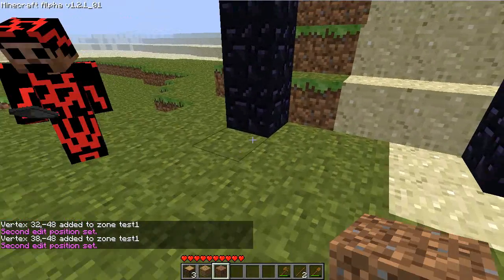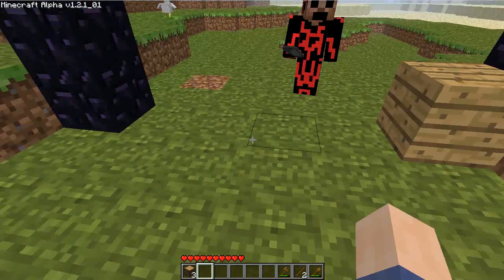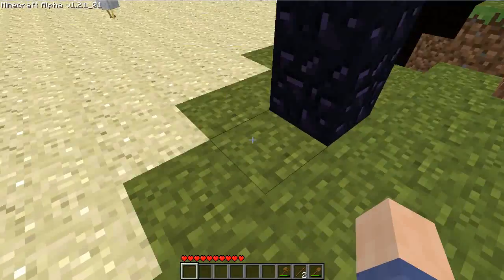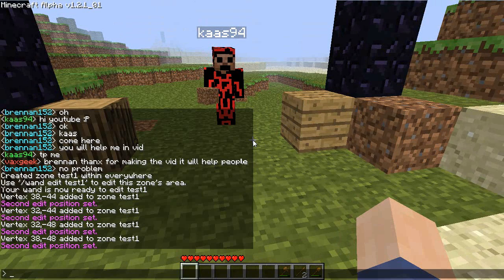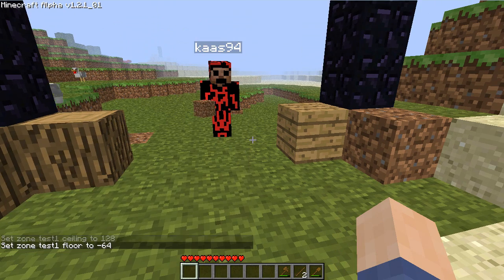I'm going to mark it off real fast with some of these — and that's all I have, so that will be good enough. Now what I'm going to do is 'slash wand set ceiling' and then you're going to do 128 for that. Now you're going to do 'slash wand set floor' and do negative 64. You get a good area that you can edit in.